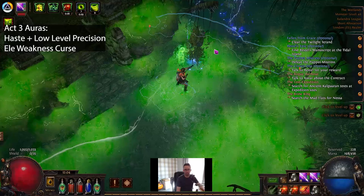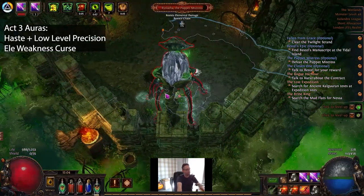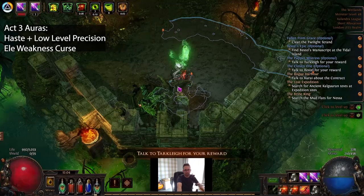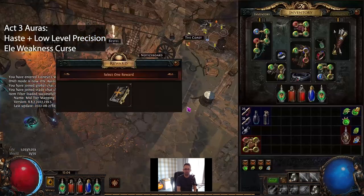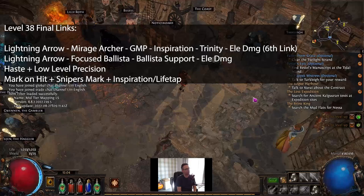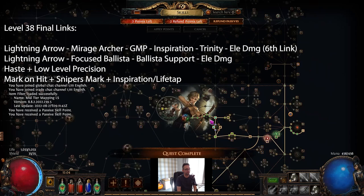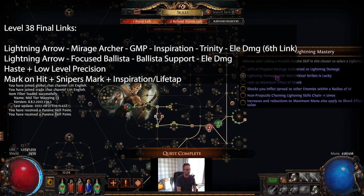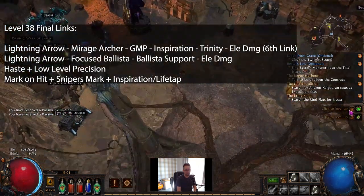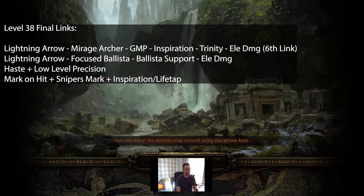I would run Haste and a low-level Precision. Then at that stage you can also add in Elemental Weakness if you need a bit of extra boss damage. And that's really it until you get to level 38 in terms of gems — that's when everything becomes available. By this stage you've got your Doomfletch Bow on. So your setup is going to be a 5-link. Feel free to go 6-link if you want and add another damage gem like Elemental Damage, but mana on both skills is quite intense.